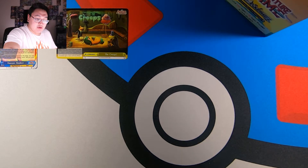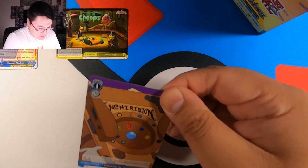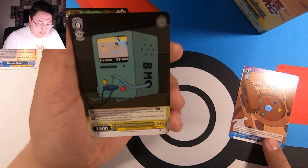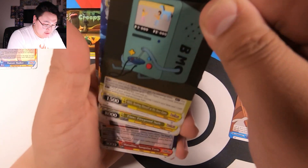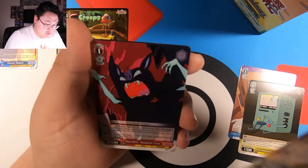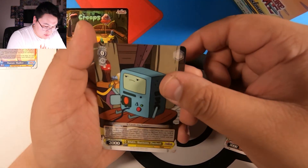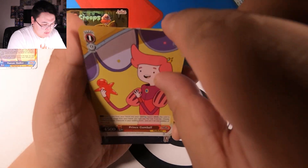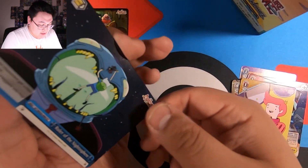Let's go pack number 2. Unlocking the Enchiridion. BMO beating himself at his own game. Finn Fireproof Suit. Marceline. BMO Button Pushed. Prince Gumball. And a rare is Cake the Cat. And then here's the CC.